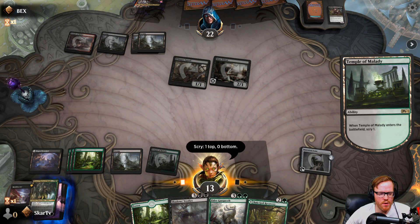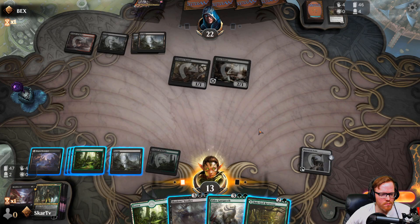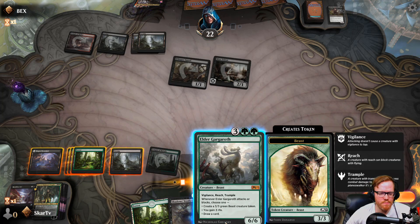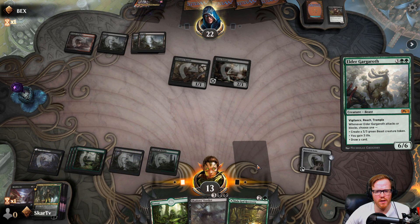I think Nissa's going to be okay. Gargaroth here? If they don't have the right amount of cards they may have a spot removal, but we'll play the Gargaroth so they have to use it. We have ways of getting Gargaroth back, and it definitely puts a damper in their plans.